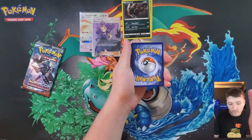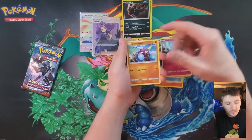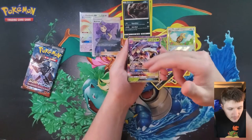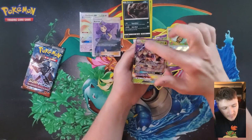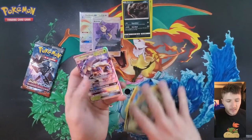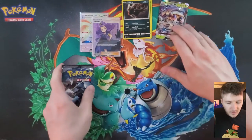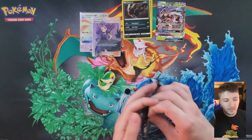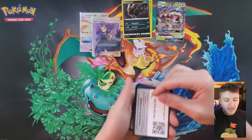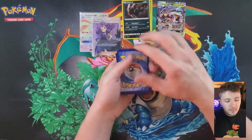Can't believe the value of that first edition base set Charizard - it's like, oh! All of these are cut off onto one side - look at this Gloom. Look how bad that is! I'm kind of happy for the full art trainers that came out that way, but this guy - whoever placed you inside the snippers was just like 'not today.' Code card for you guys.